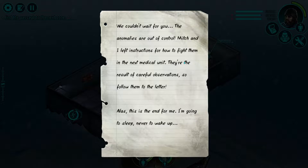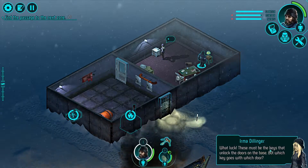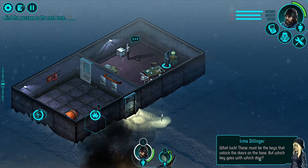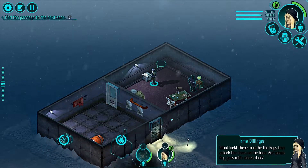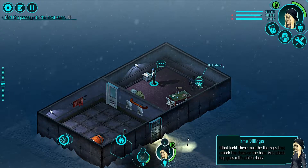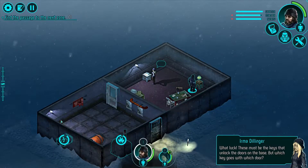We find a note: 'We couldn't wait for you. The anomalies are out of control. Mitch and I left instructions for how to fight them in the next medical unit. They're the result of careful observations, so follow them to the letter. Alas, this is the end for me — I'm going to sleep, never to wake up.' Then we find keys that must unlock doors on the base, but which key goes with which door? I don't know. And that was just the letter.